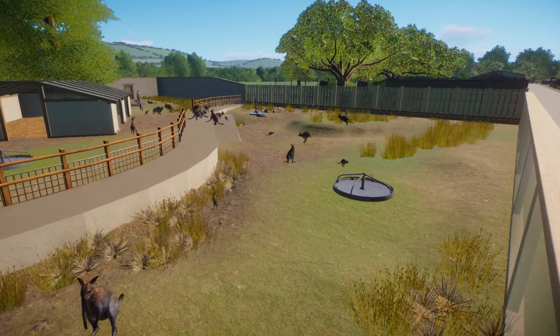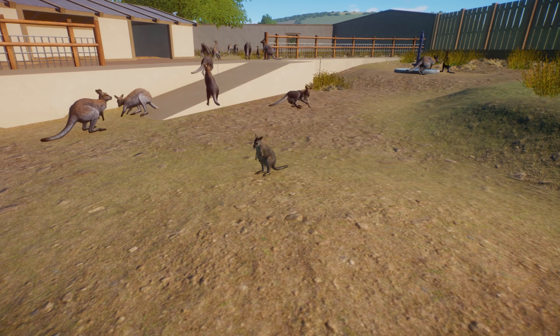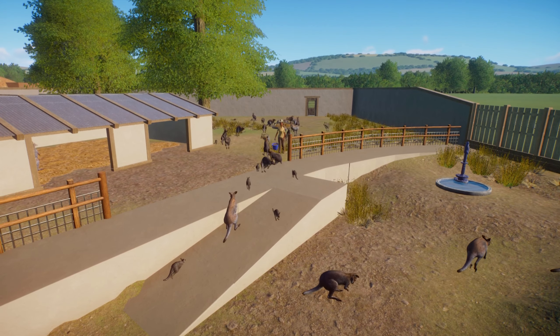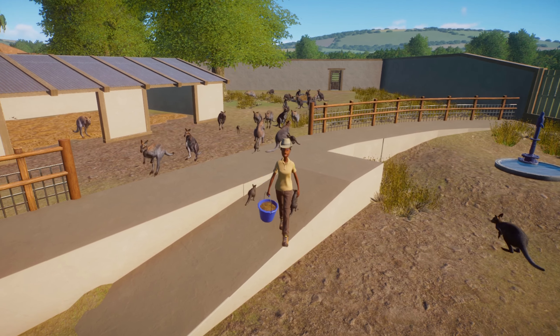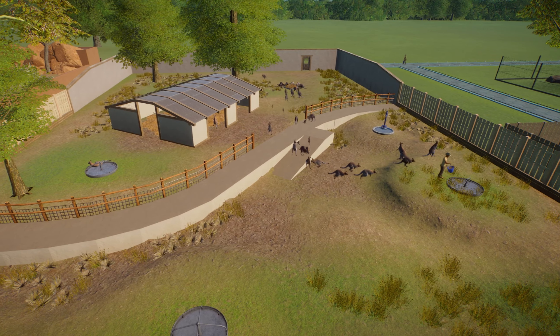Size-wise the enclosure itself is quite big — you can house up to 30 wallabies together plus babies, which is probably why it needs to be so big. Be warned, these guys are quite prolific breeders, so it really doesn't take long to reach the maximum. Along with the armadillos, the wallaby is one of my top three creatures in the Grasslands Pack.